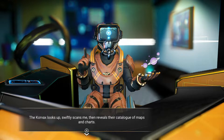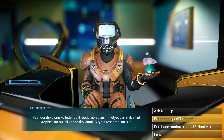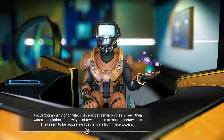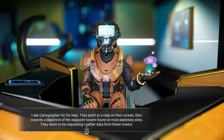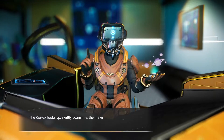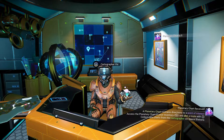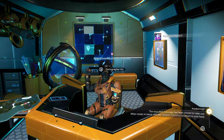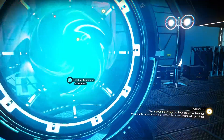Corvex looks up, swiftly scans me and reveals the catalogue of maps and charts — he talks gibberish to me at the moment. I can ask for help, exchange specific charts, or purchase a random map. He points to the map on screen towards waypoint towers found at most planetary sites, seeming to request I gather data from those towers. Let's buy a random map and see what it is — it's an abandoned building. So I'm going to go back to the base now.